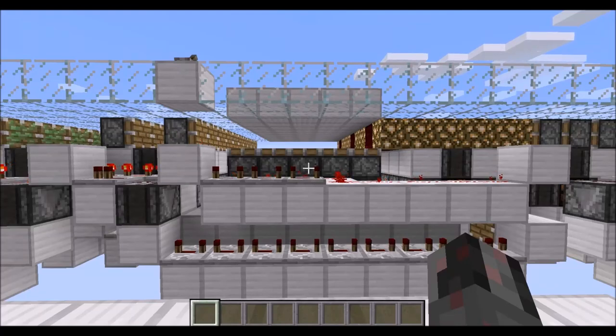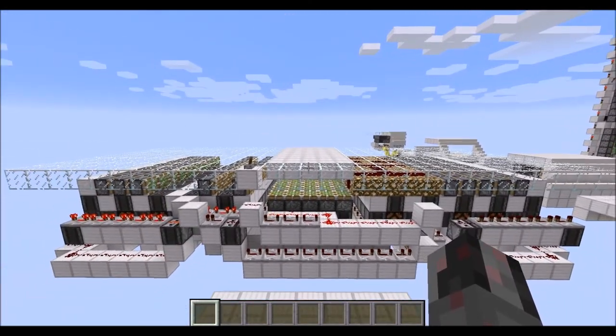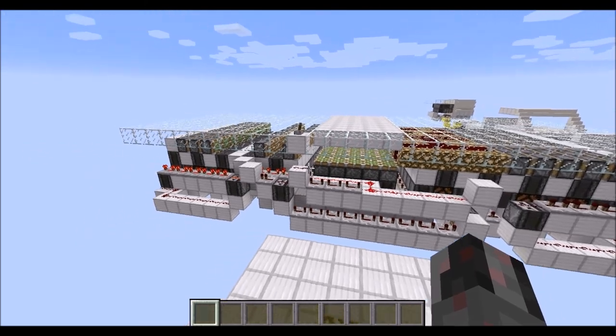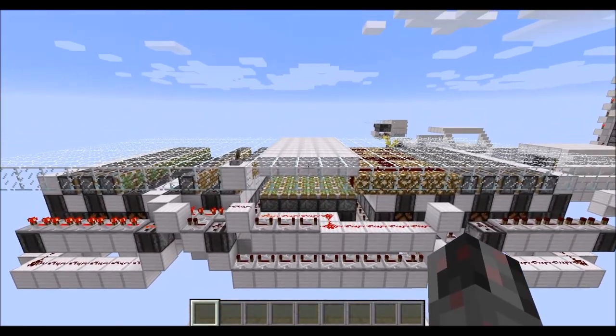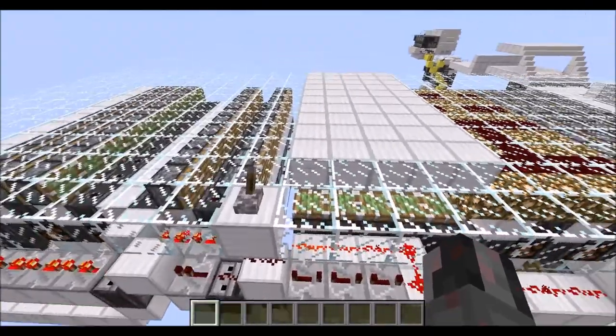Hello everybody. My name is Walter, and today I want to show you how you can build a very simple and rather compact 5-block-wide and infinitely expandable block swapper in the floor. This is more or less a collab between me and Mr. Joe Billy, who came up with a very compact and simple module design, and I provided a rather compact contracting circuit for the entire thing to work with. That's the final product here.